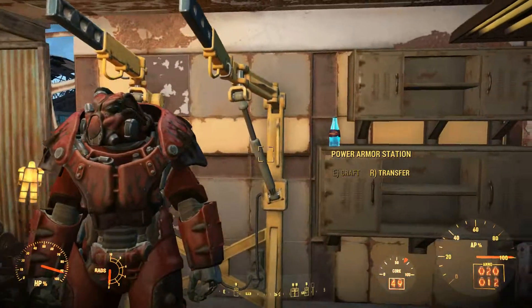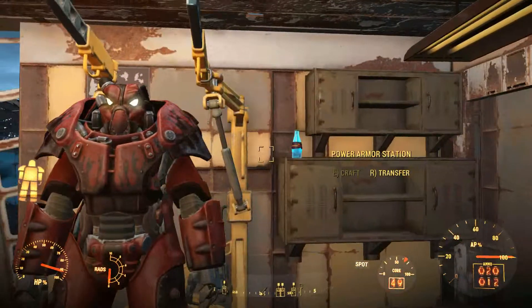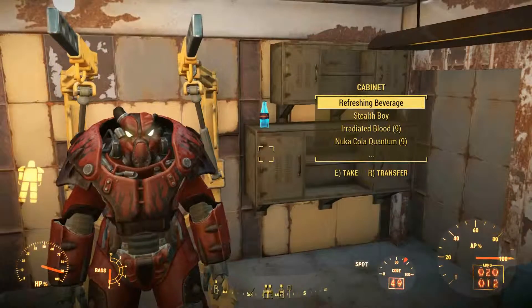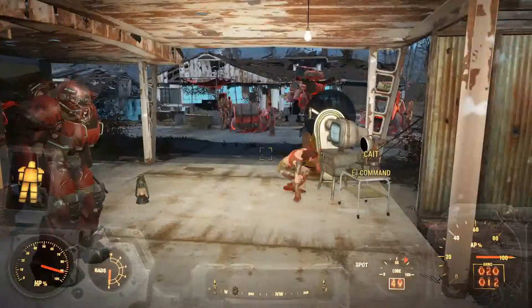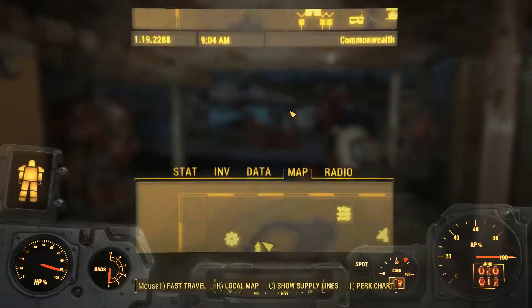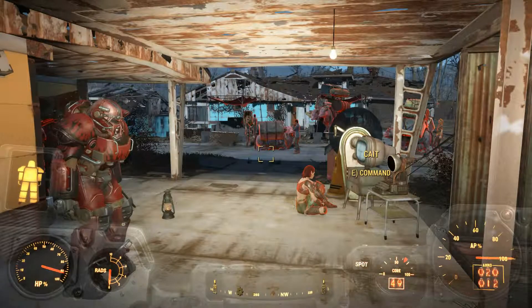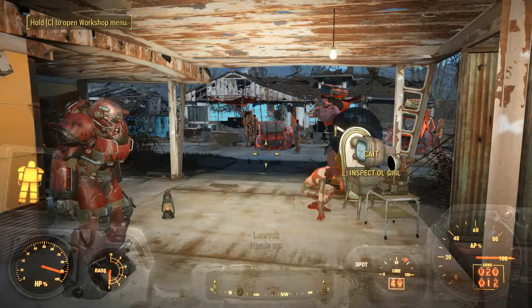To be fair, stingwings are kind of difficult to fight — they're not the easiest creatures. Flying enemies in general, these small flying enemies, are a real pain. By the way — those are the lights. That's what happens when you turn on the headlights for the X-01 helmet: the eyes glow. And you can change the color — red, blue, purple, and so on.